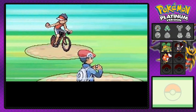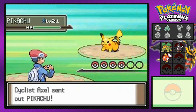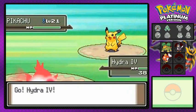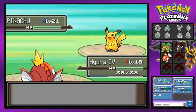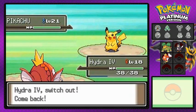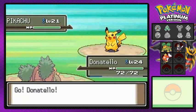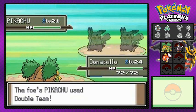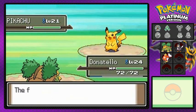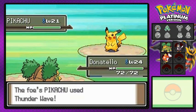Our first battle is against Cyclist Axel — kind of like the rockstar Axel Rotten. He comes out with a Pikachu, and I'm actually going to be switching in Donatello, because Hydra can't keep up with the Pikachu. There's that Double Team we've been dreading.